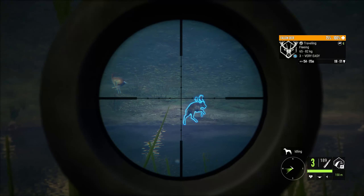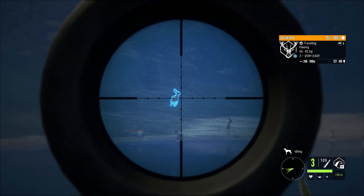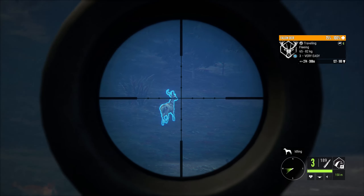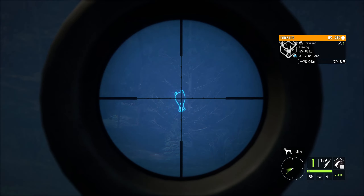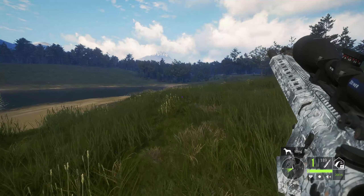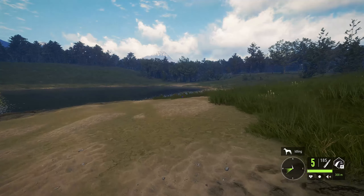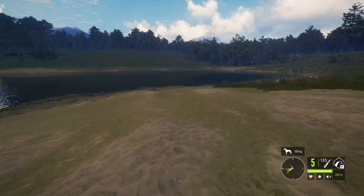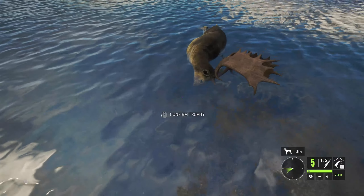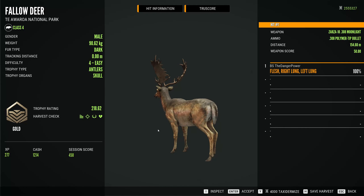I should have taken that shot a little sooner, but it'll go down. We did spook it, but no matter. The first shot probably did enough — that'll go down quickly as well. We got our three fallow deer down; one of them is floating across, so we'll just wait. Our first one has settled in — 218 scoring dark fur type male.